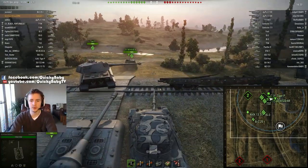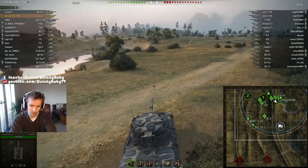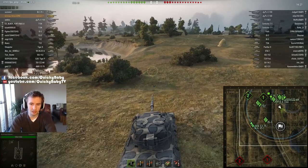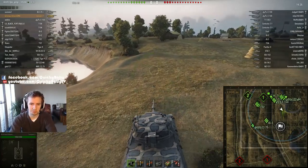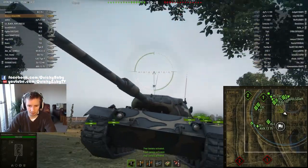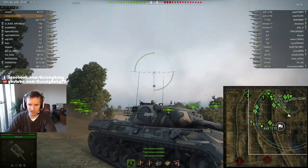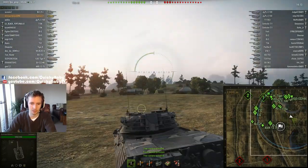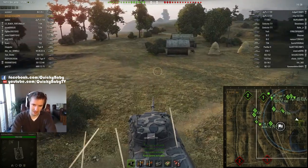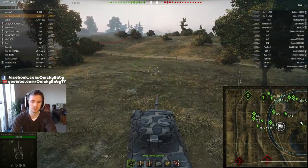There are two tier 10 German mediums. The Leopard 1 is the faster, or at least more agile, variant compared to the E50M. It also has a better-performing gun, but it sacrifices pretty much all armor capabilities outside of getting a lucky bounce off the front angle or an absorption in the semi-mantlet of the turret. For a lot of playstyles it is worth it, especially in patch 9.2, as this vehicle was substantially buffed with regards to its rate of fire.